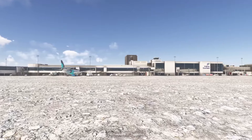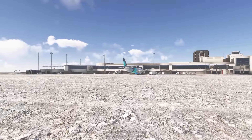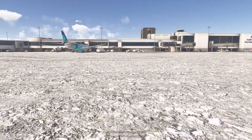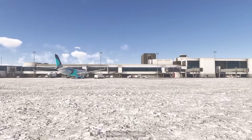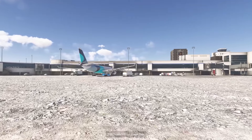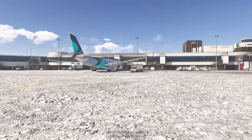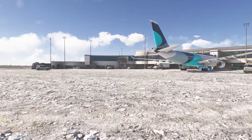I wanted to see up close if the gates were attached — they don't look like they're attached, and there are some gates missing. It's like NFL's Deflategate — except here it's the jetway gates. Where are all the jetways? But with this walking feature, I wonder if we'll be able to walk right into the airport and inside the terminal.